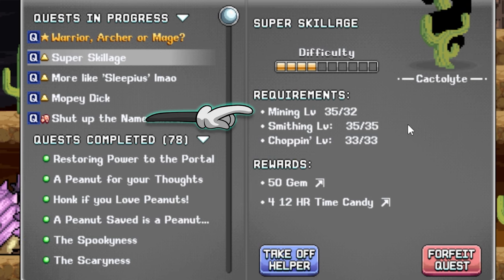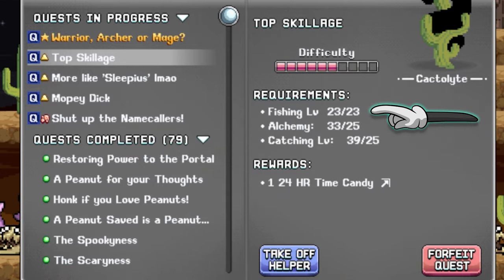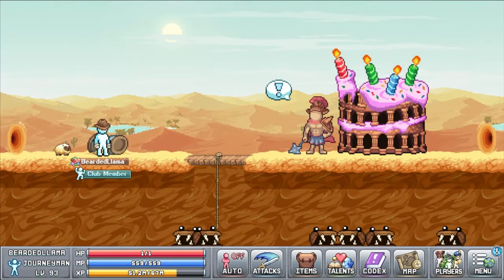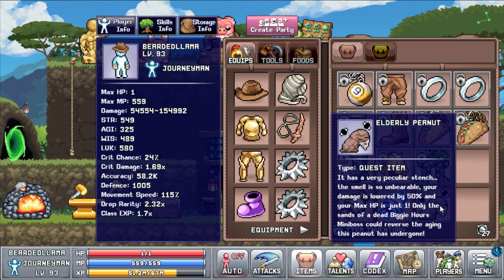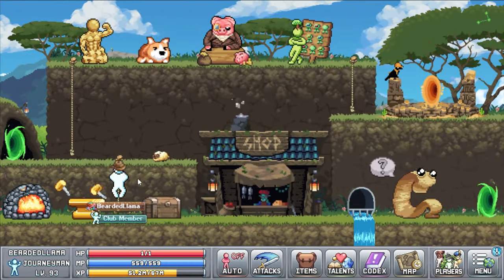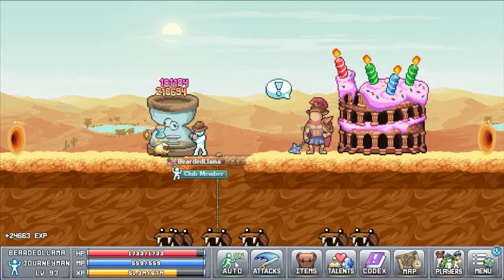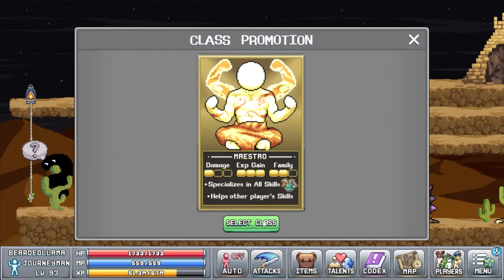The first two quests require decent skilling levels on our journeyman. We'll need level 32 mining, level 35 smithing, and level 33 chopping for the first quest; and level 23 fishing, 25 alchemy, and 25 catching for the second. Once those are done, the last task is to defeat Biggie Hours with Peanut Pete in your inventory — the peanut reduces your HP to 1, meaning you need to kill Biggie Hours without taking a single point of damage, which requires 594 defence. If you don't know how to spawn Biggie Hours, check out the mini boss guide linked in the top corner.